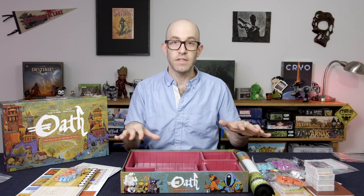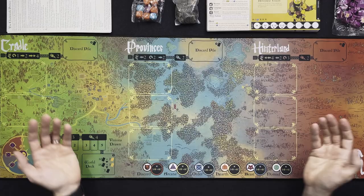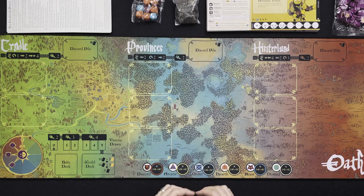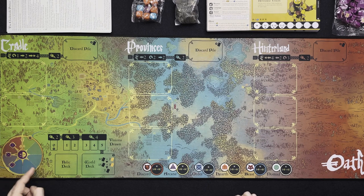I'm going to get rid of the box and rearrange the table to lay out the actual playmat. This map is, well, it's not huge, but it's very long — it just fits perfectly into the camera above. I just work with a piece of felt on my table, so I'm really impressed with the quality of this. And like most games coming out from Leader Publishing, the illustrations are just amazing — lots of beautiful line art, lots of bright colors. So we have the cradle, our provinces, and the hinterland. You can see discard piles here — this is going to be how we count our rounds. Here we have our relic deck, our world deck, the visions that are drawn, and the section for token piles.